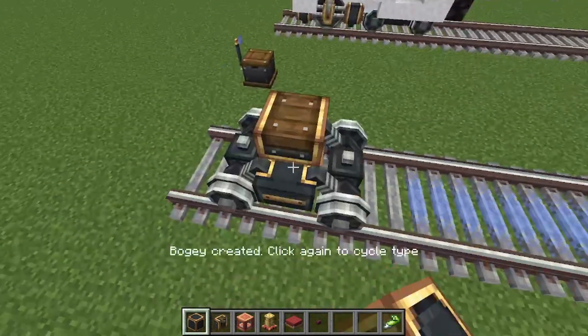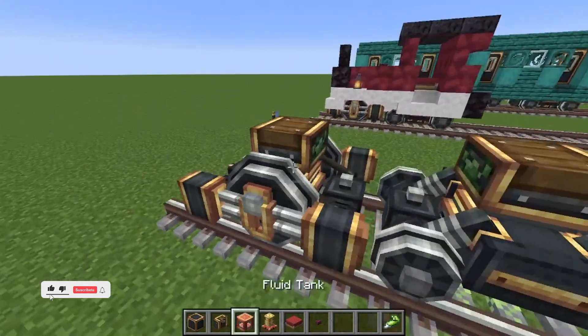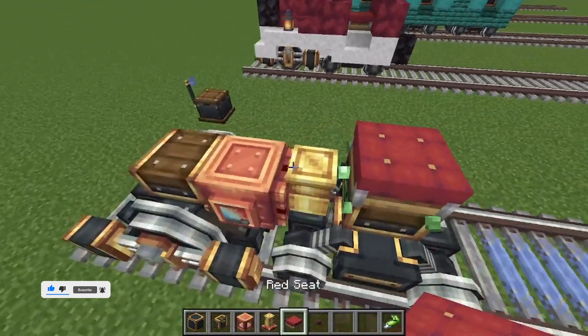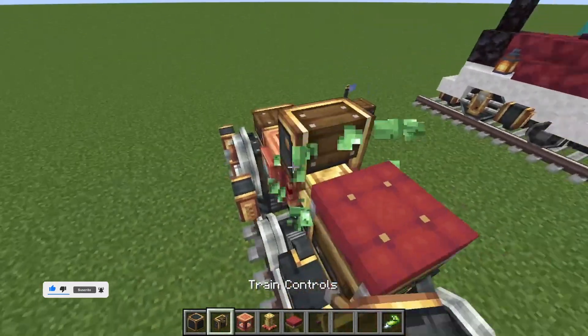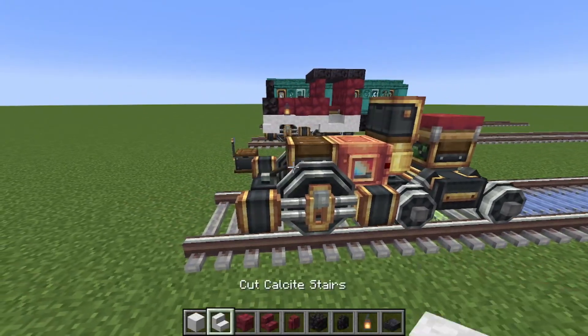We're going to start with the train casing as usual. You want to place a big train casing at the front with two small wheels at the back. You can place a fluid tank on the back like this, with a red seat and train controls above the train whistle. And then we're going to start building the engine itself.